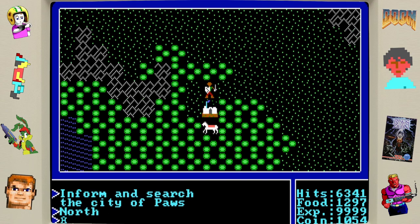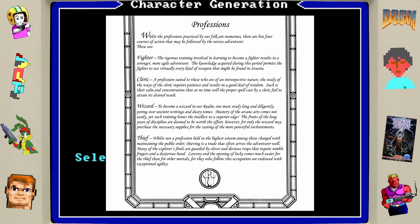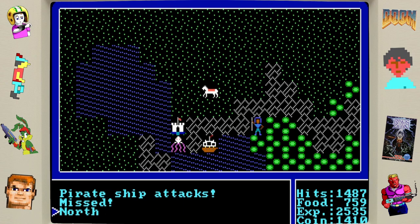Then you get to choose from a list of professions. The Fighter class gives you a buff in strength and agility, as well as being able to use virtually every kind of weapon found in Caesarea. The Cleric class gives you a good deal of wisdom. The Wizard class adds to your intelligence and has the ability to cast more spells. And the Thief class naturally gives you a buff in your agility stat. Lastly, you get to name your character.